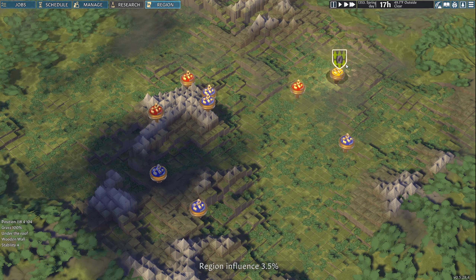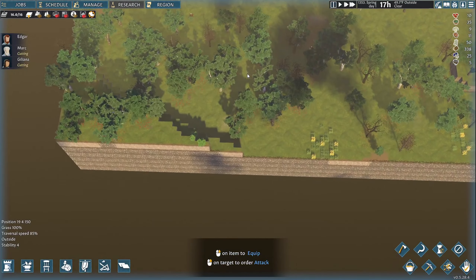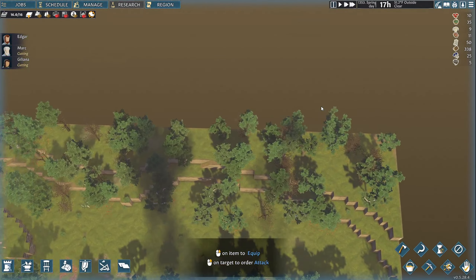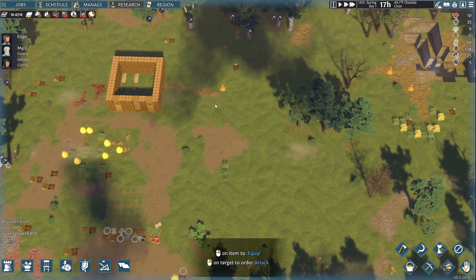To gain influence, you must enrich your wealth by amassing resources and constructing buildings. Victory in battle and repelling enemy raids increases influence even faster. Reaching 100% means your settlement is the most influential in the region. That little map chunk must just be the starting piece — we've got places to expand, and the map is going to reveal itself as we get to the edges.